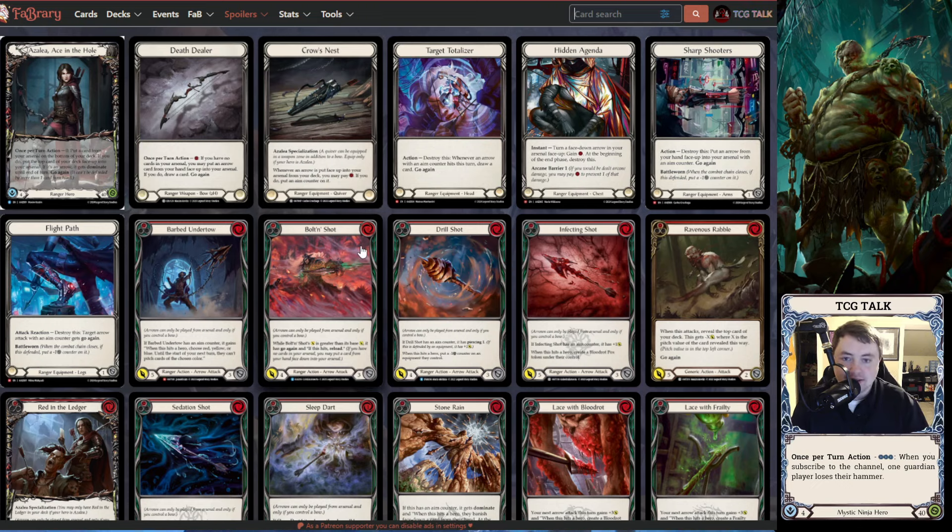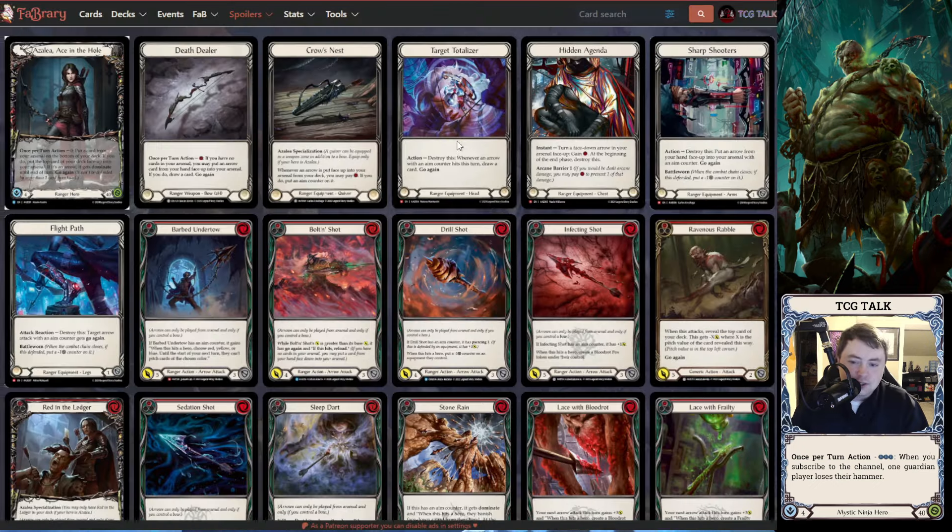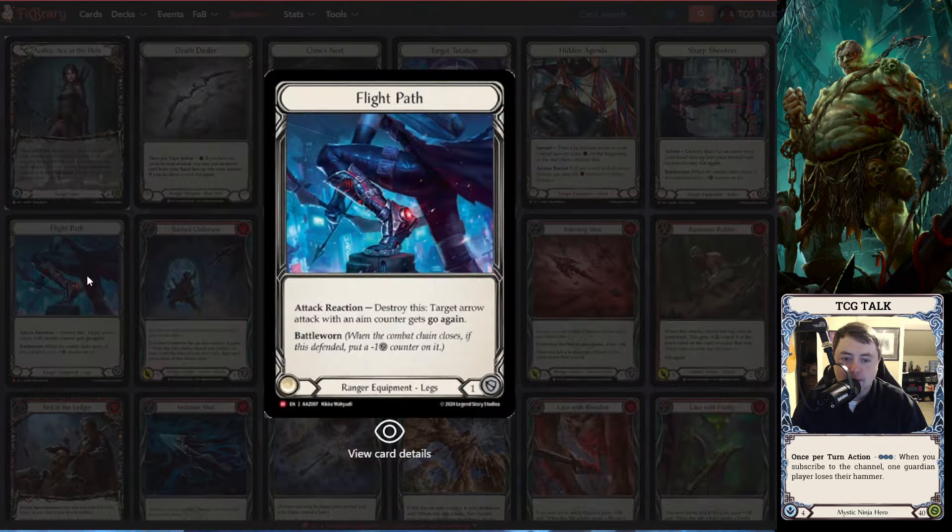We kept up Dealer in Crow's Nest. We got a new headpiece — Target Totalizer. It's an action: destroy this whenever an arrow with an aim counter hits this turn, draw a card. The main synergy I'm seeing with this is you could use this and Flight Path to recur cards with Death Dealer.